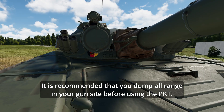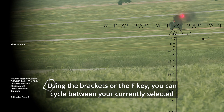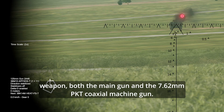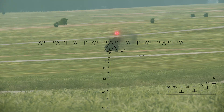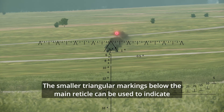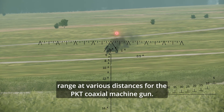It is recommended that you dump all range in your gun sight before using the PKT. Using the brackets or the FQ keys, you can cycle between your currently selected weapon — both the main gun and the 7.62mm PKT coaxial machine gun. The smaller triangular markings below the main reticle can be used to indicate range at various distances for the PKT coaxial machine gun.